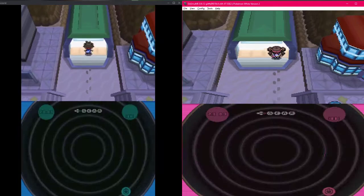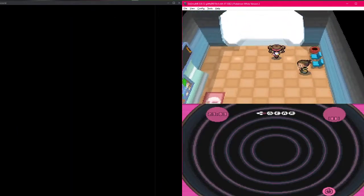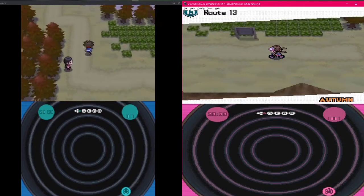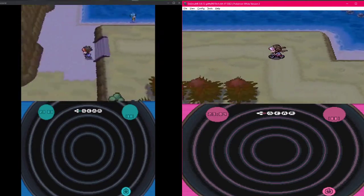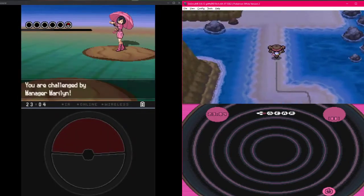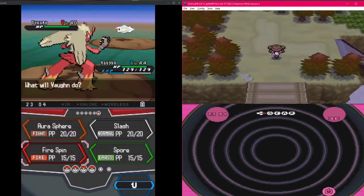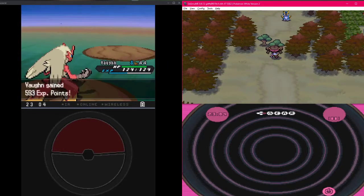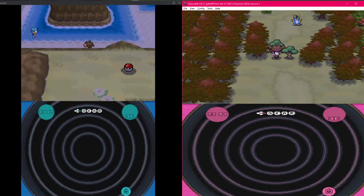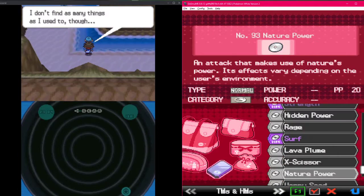So we gotta go north, continuing on to the next town. Loading comparison - yours was a lot faster, your PC is just more powerful. Pretty sure there's an upper and lower area of this route but I'm not going to it. Do we need Cut? Yeah, I think we do need Cut to release Cobalion and I don't have a Pokemon with Cut.